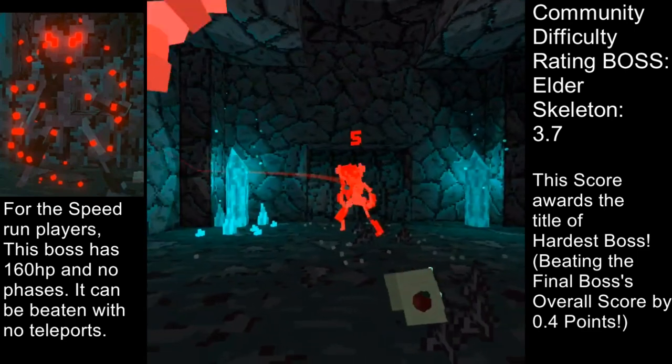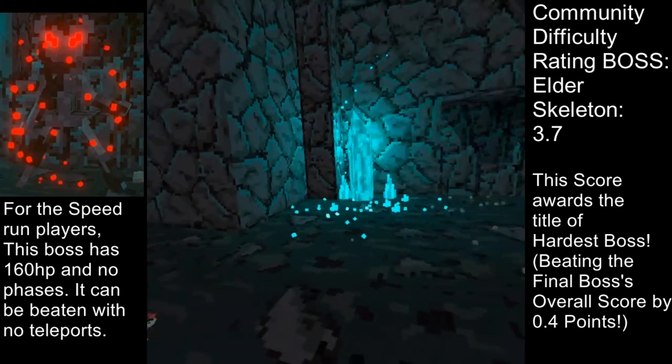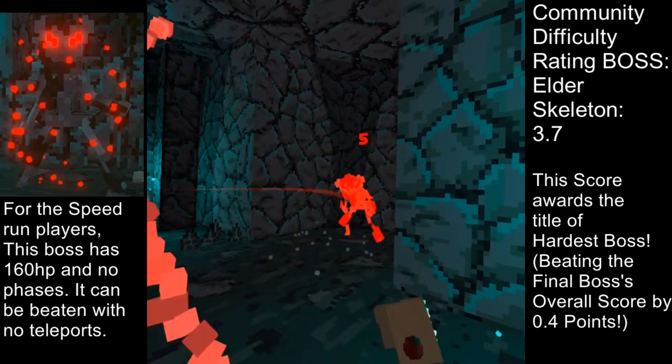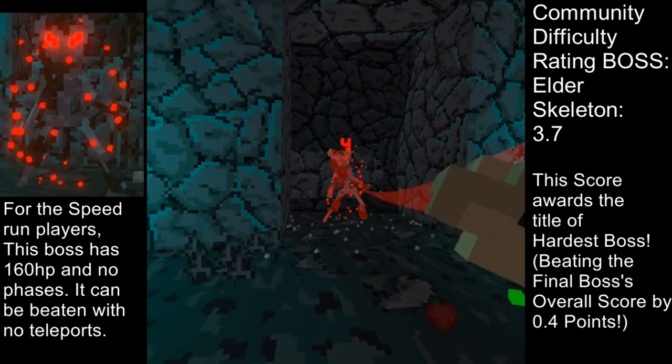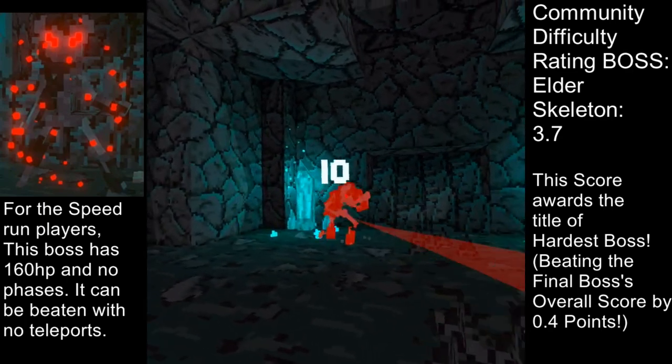The standard projectile attack is very easy to avoid. The biggest threat of the Elder Skeleton is its movement. The skeleton teleports and when it reaches its target destination, it typically shoots the spikes. Incorrectly identifying where the skeleton ends up or where the spikes will appear can result in you not seeing the spikes and taking easy damage.